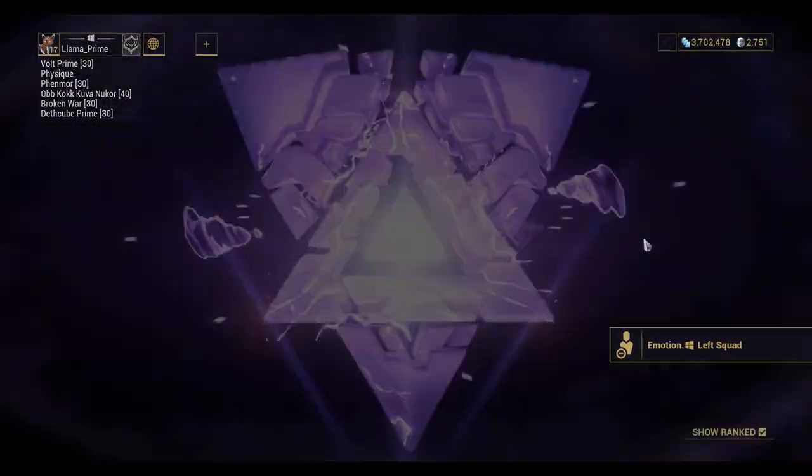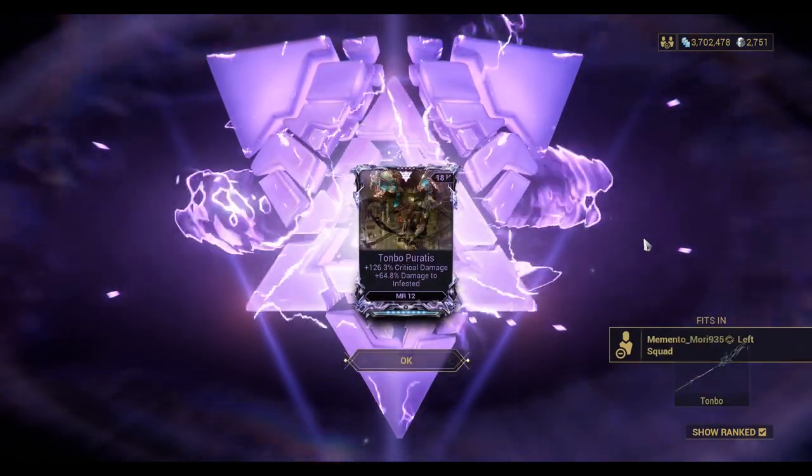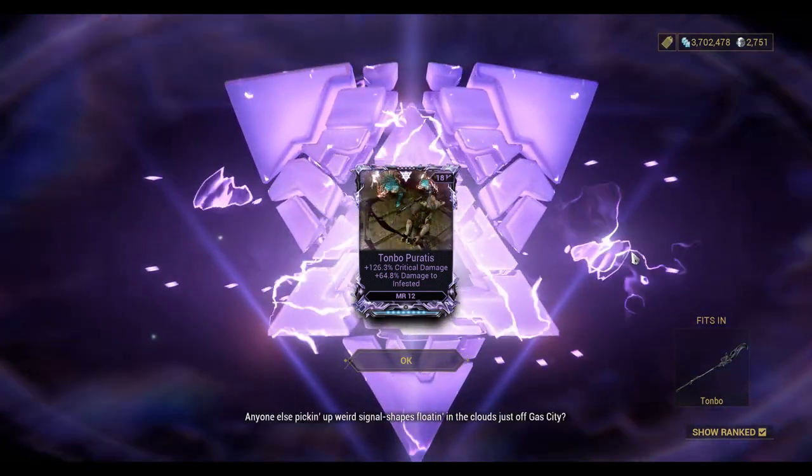Let's see what we get. Tombo Puritus — critical chance and damage to infested. So it looks like a staff weapon. It's not great.